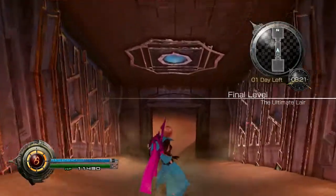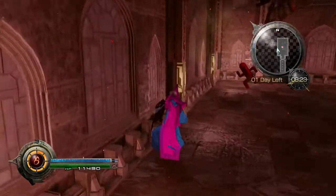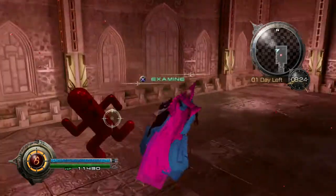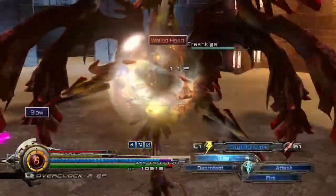The first thing to do before you even start the fight is run around the perimeter of the room so you can get a backstab on him and get around 25% off his mammoth HP.